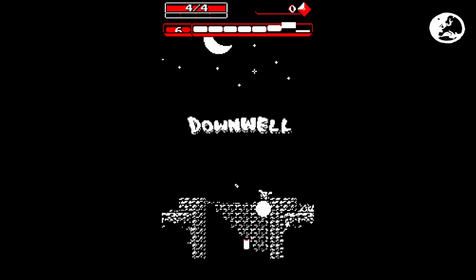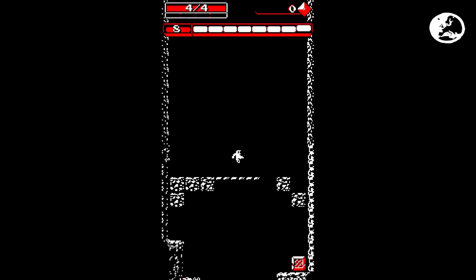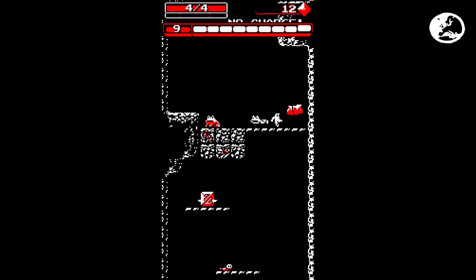This game here is called Downwell. It's not out yet but I got to play a preview build, and what really caught my attention were the ZX Spectrum style graphics. Downwell is a game about a little guy falling down a well, which kind of sounds pretty lame until you hear the great twist — Downwell dude has gun boots. That's right, gun boots. Gun boots are cool.